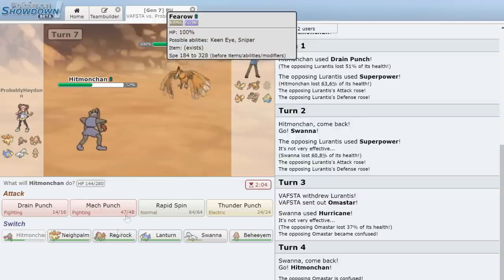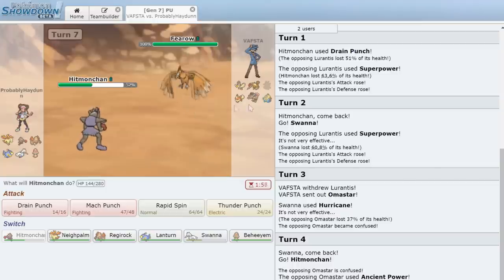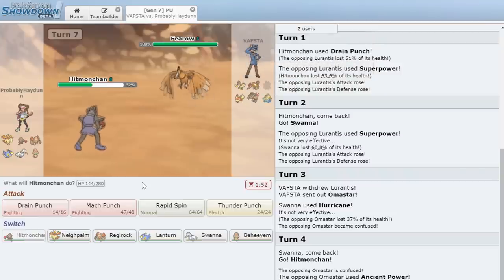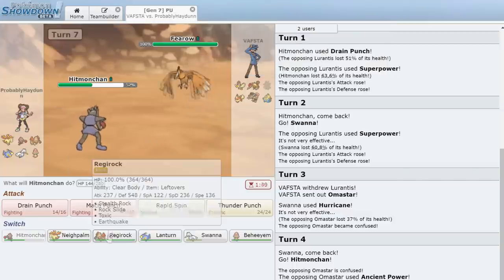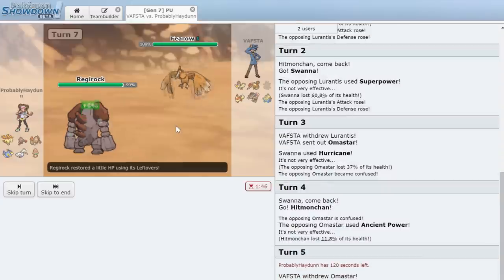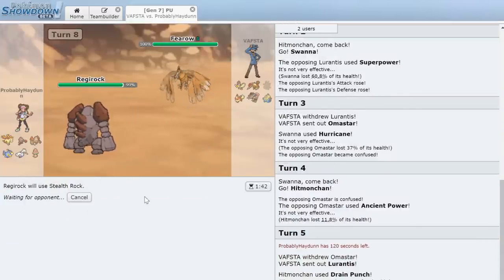I'm expecting a U-turn but he'll probably just go for Brave Bird. We switch to Regirock — he actually just does Drill Peck. We take absolutely nothing from that and now we can set up Stealth Rock, which will limit his three bird switches. He's rocking Farfetch'd, Flareon, and Dodrio — quite the team.